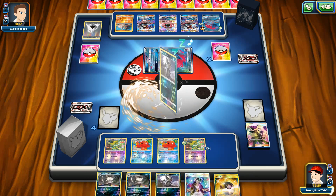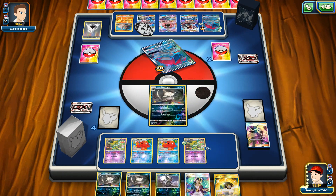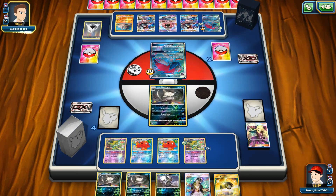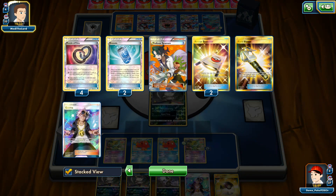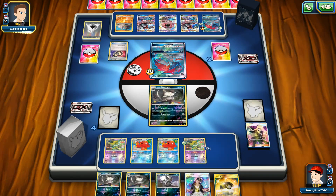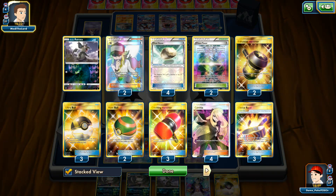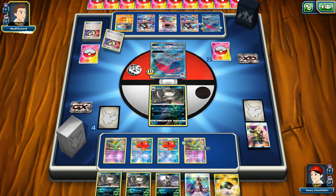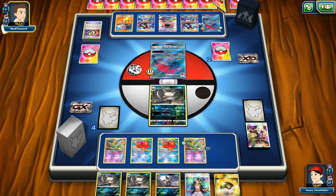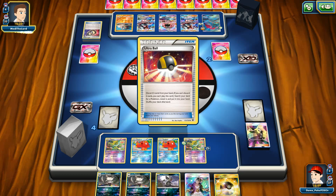There is a Raticate but there is no Tool card, which basically means I can hit for only 10. He managed to wake up. At the end of the game I didn't have that Choice Band because I just realized it was attached on my Hypno on the bench. Not even a Floatstone available. Two Puzzle of Time for my opponent are going to be more than enough. I still have one Crushing Hammer left in my deck, but I'm losing my last attacker here.